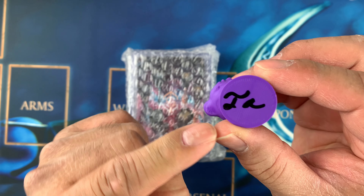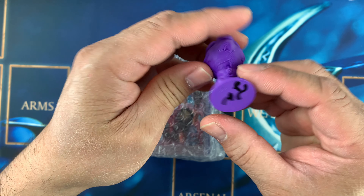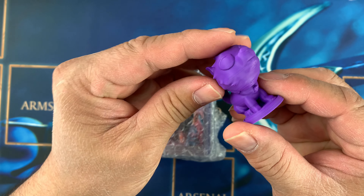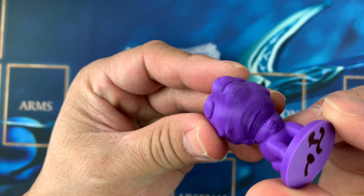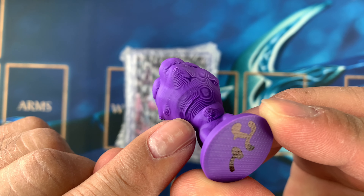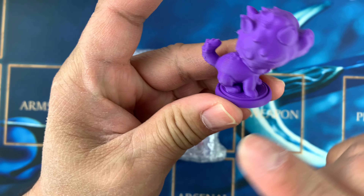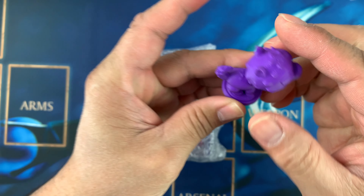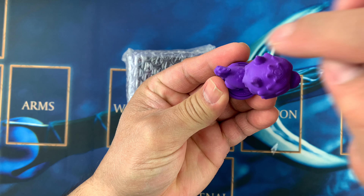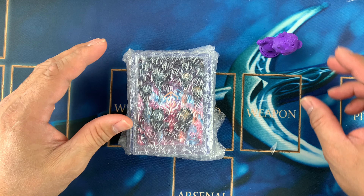Look at this — there are some initials and a signature on it. And this is 3D printed — you can see the lines here. The 3D printing goes layer by layer all the way to the top. Really cool!